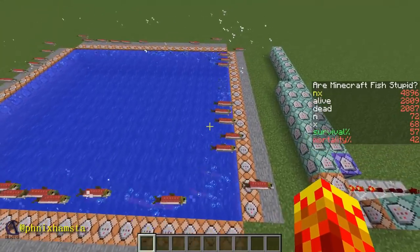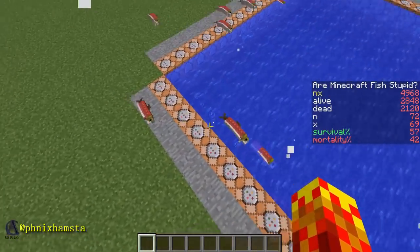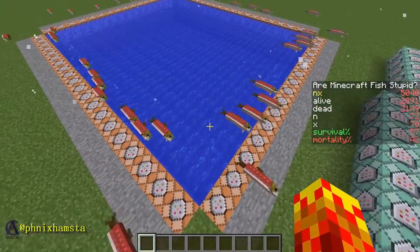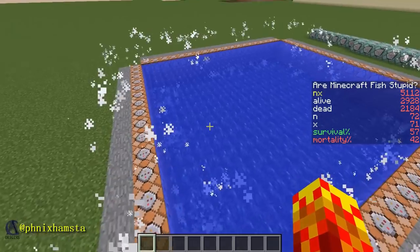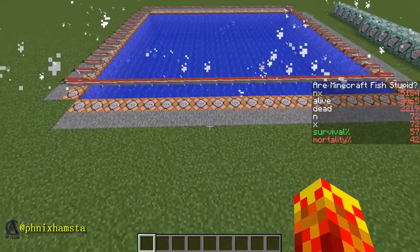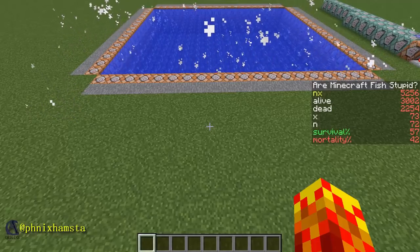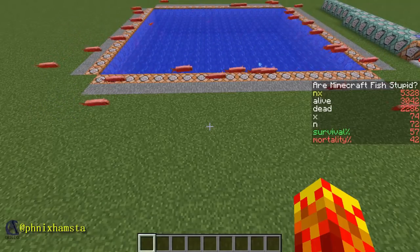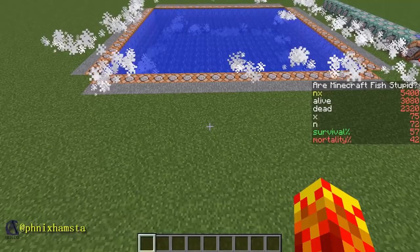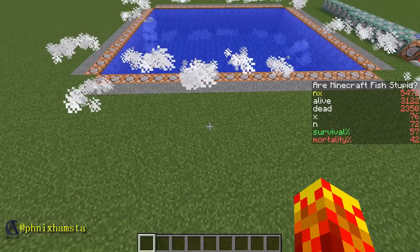You would notice that I've left the salmon out to dry for a bit longer than I initially did, so the salmon are actually flopping about for a couple of seconds before I decide whether they are smart enough to find their way back. Now obviously there are different ways to do this, and salmon are probably different to puffer fish and cod, but I'm willing to bet they all exhibit the same behavior. If you were to say they were smart enough to find their way back, you'd expect roughly a 65 to 70% survival rate. At 57%, I'm not too sure.